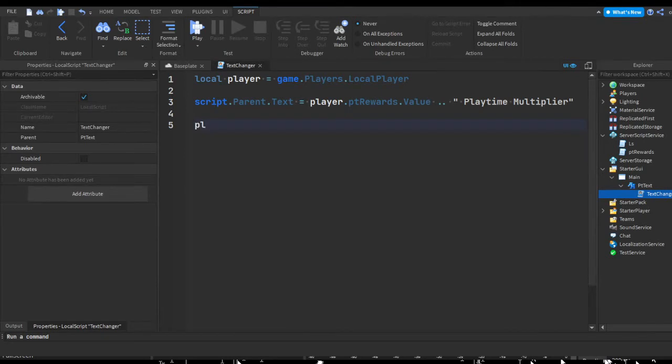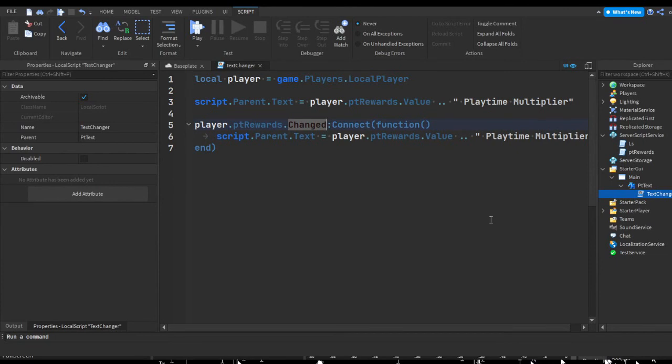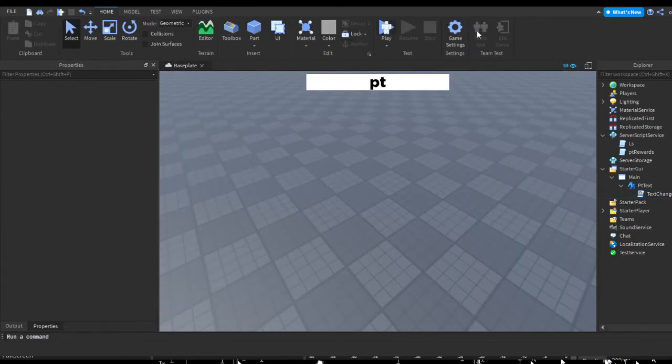Then do player.ptRewards.Changed:Connect(function() and inside repeat the same line: script.Parent.Text = player.ptRewards.Value .. ' playtime multiplier'. This fires whenever the ptRewards value changes — so when it goes from 1 to 1.5 for example, that's a change, and it'll update the text to reflect the new multiplier.